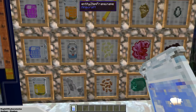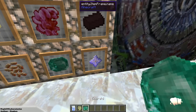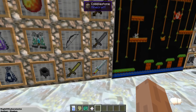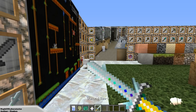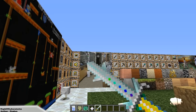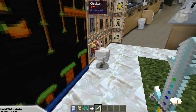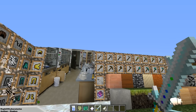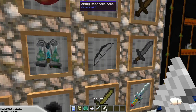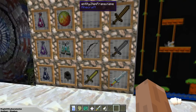Everything looks very nice. Let me show you the sword — that sword is bad, right there. Look at that sword! Come here chicken — kaboom! That is one sexy sword.